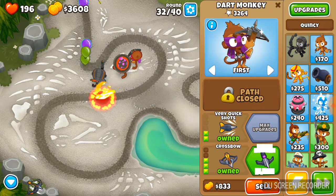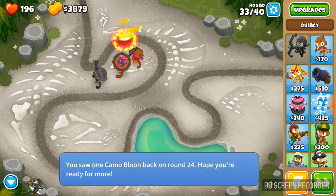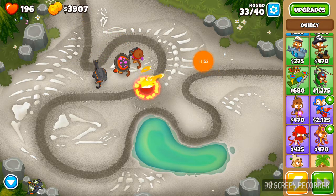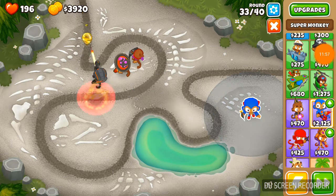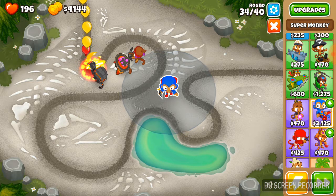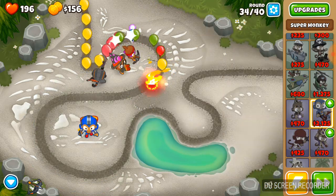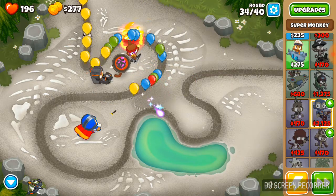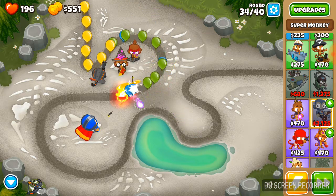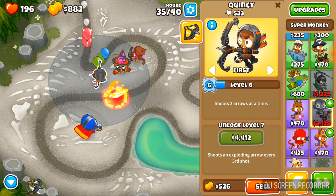We're not going to go for the crossbow. It's round 32 so we probably need to start throwing some better stuff. All of my stuff can hit camos - that is very good! I'm going to go for one quick super monkey. The super monkeys in this game actually feel like they have a lot less range, so range is definitely a priority to upgrade. All abilities are shown in the bottom left corner and you can hide and show them. Quincy just leveled up to level six.